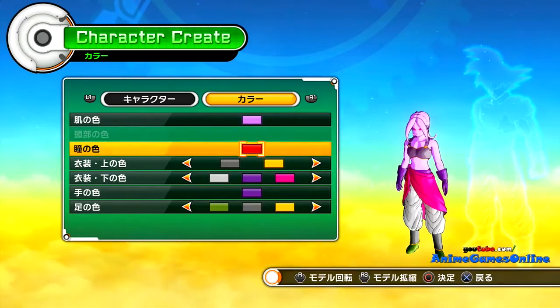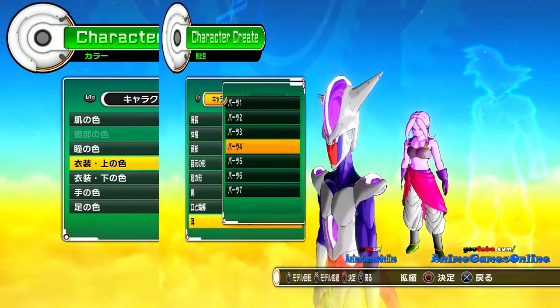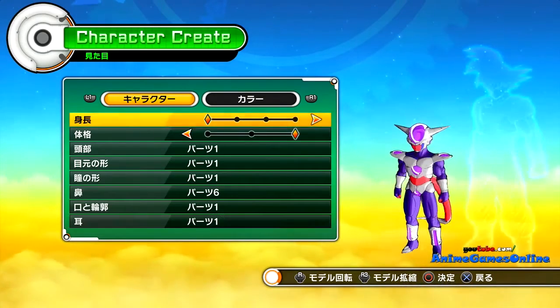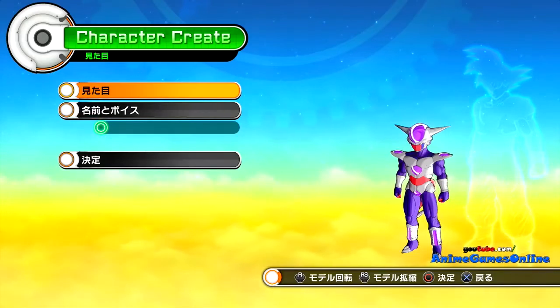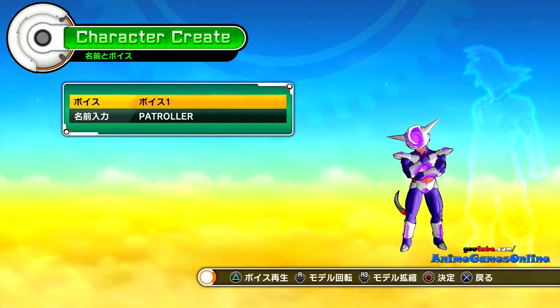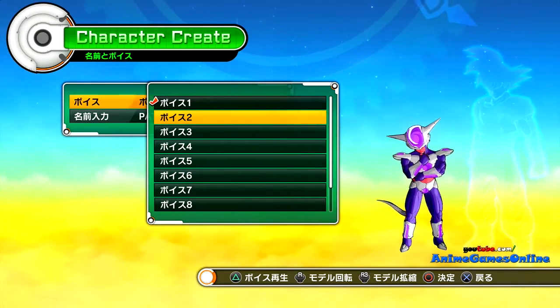I really want to make a Saiyan, a Namekian, and an Arcosian. So my third character is going to be a Namekian, and my fourth character is going to be a Majin, or Boo, or whatever they're calling them in the character creation section. I'm not too interested in making an Earthling, to be honest. If you guys really want to see me make an Earthling, I will make that my fifth character, but I think after four characters I'm just going to mainly play those characters.